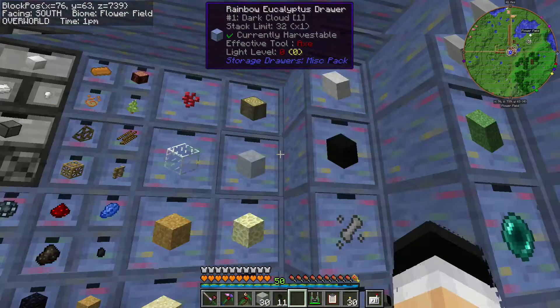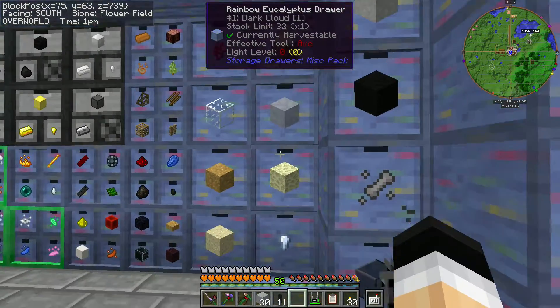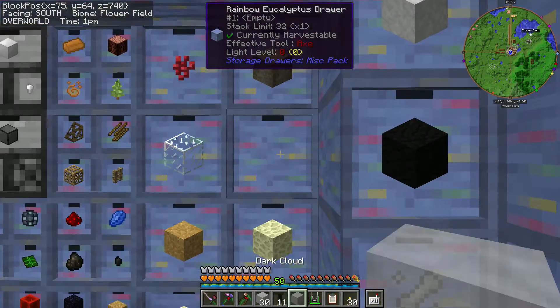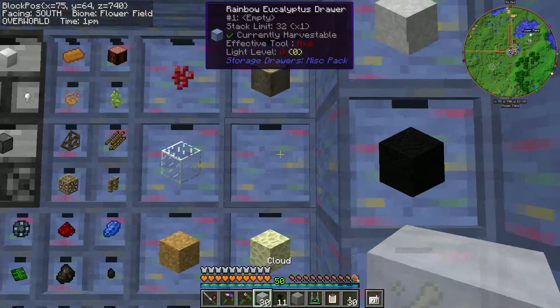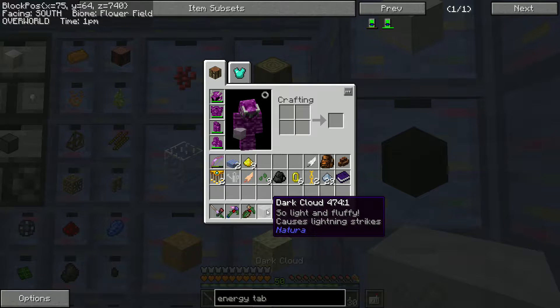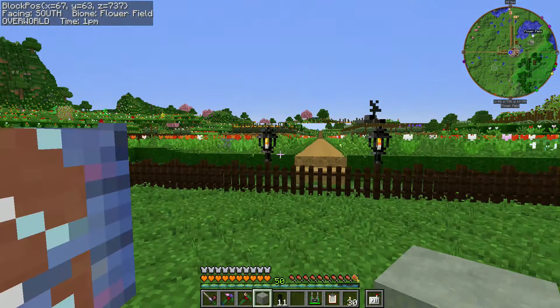Why didn't I have a thing for clouds? I thought I collected some clouds — this is skyblock. Oh, it's a dark cloud — not a regular cloud. Let's put the regular cloud in here. Anything we can do with this? Can we die? It causes lightning strikes! That's a little bit dangerous — let's put that outside.